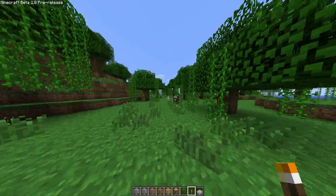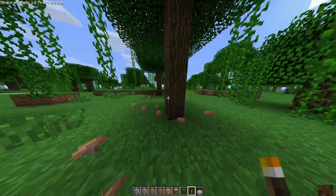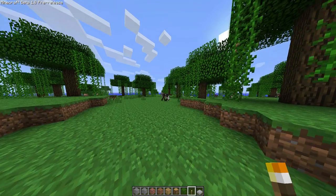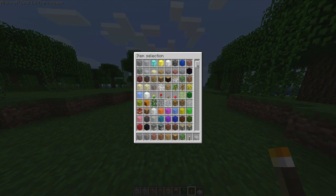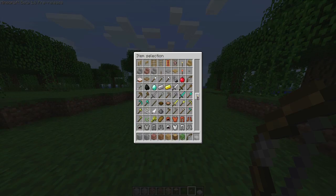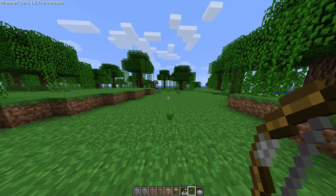If I kill this cow it should drop something. It doesn't want to die like that, so let me get this — which is also new. In creative mode you can get items directly; there's no longer a need for the Too Many Items mod. I'll put 64 arrows here and get rid of that for now.